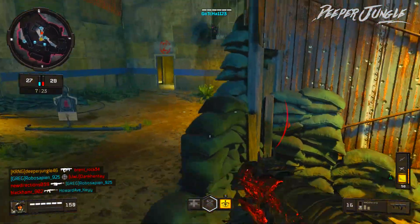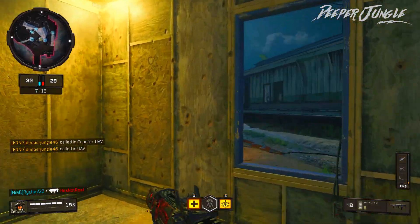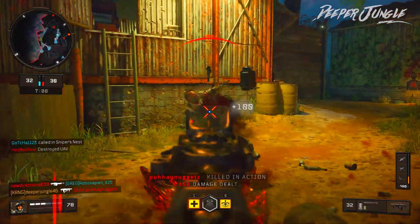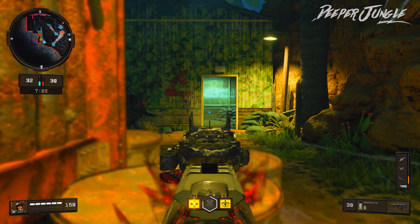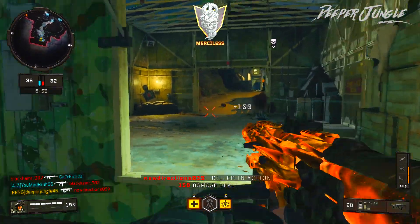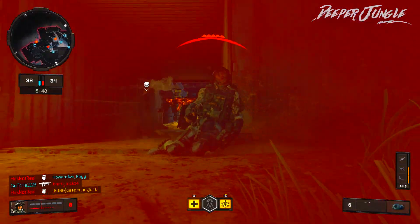For my second and third attachments, I'm going to be using Fast Mag 1 as well as Fast Mag 2. The reason is that if you put on both Fast Mag 1 and Fast Mag 2, it makes the reload on this weapon almost instantaneous. I really like that on the Maddox especially since it plays almost like an Assault Rifle and submachine gun hybrid, so you want to reload as quickly as you possibly can.